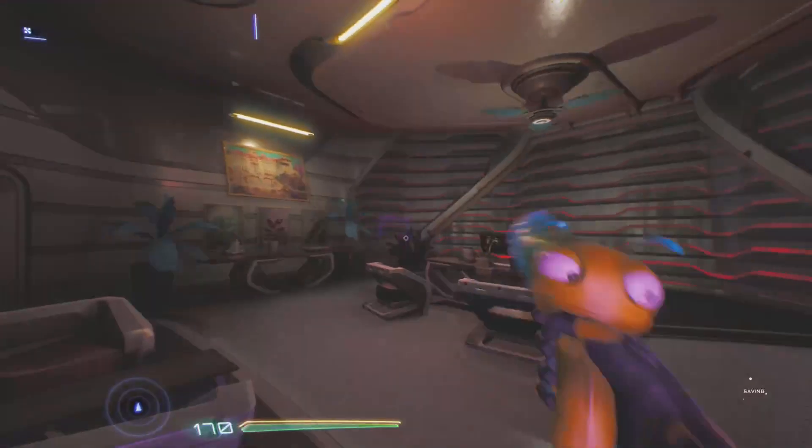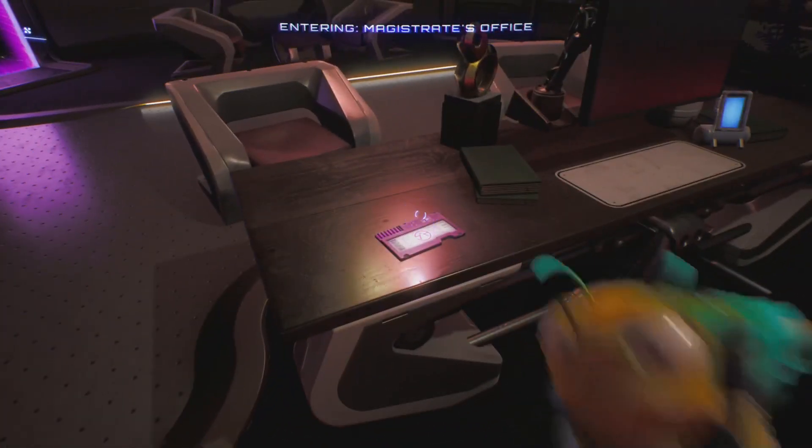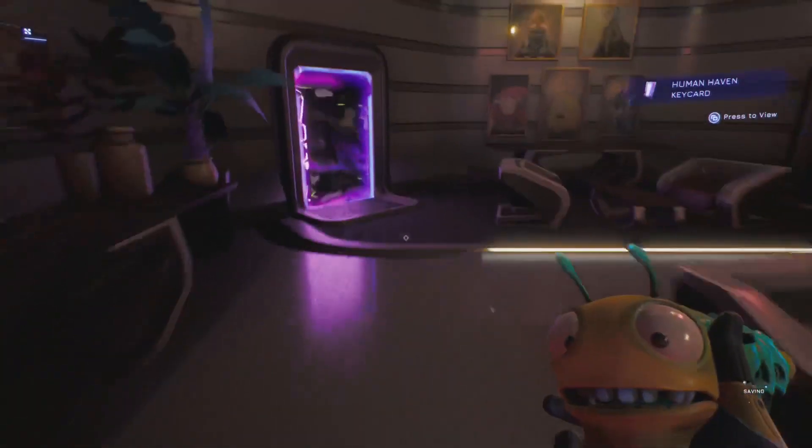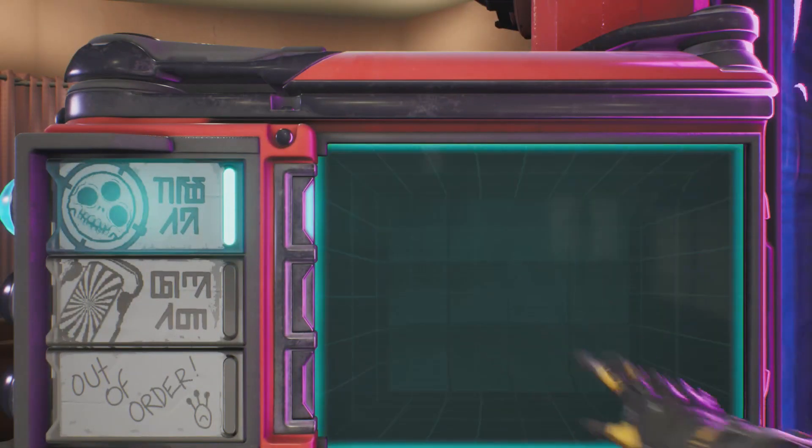As soon as we get inside here, we're going to pick up a chip off of his desk. We're going to use this chip to open a door inside the Human Haven. So we're going to go back to the house here, then go into the menu and select the Human Haven down here at the bottom.